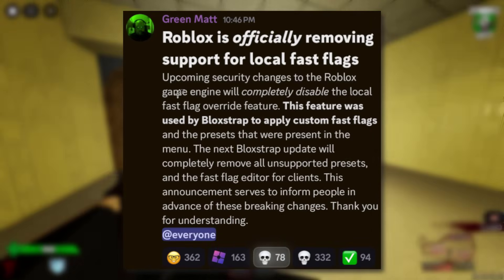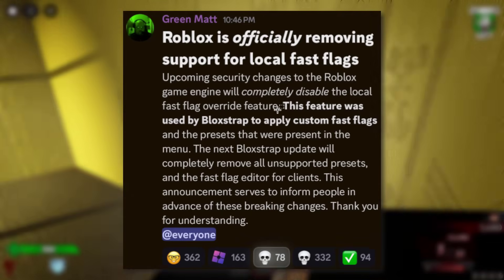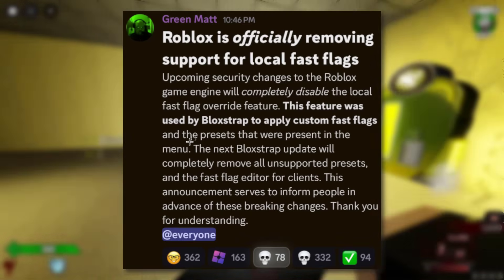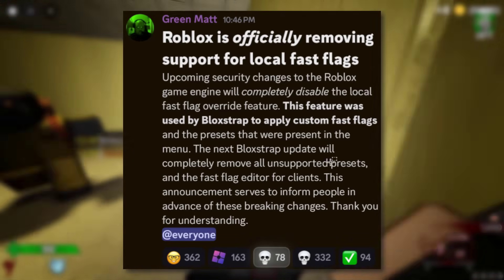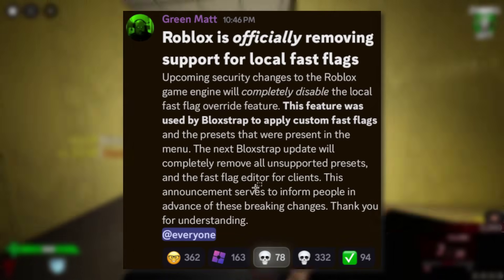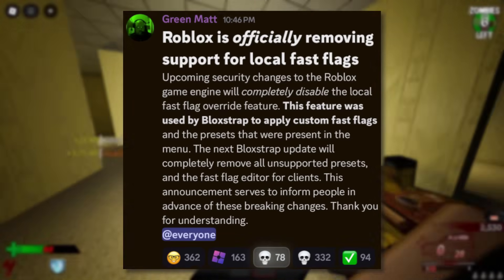Matt says upcoming security changes to the Roblox game engine will completely disable the local fast flags override feature. This feature was used by Blockstrap to apply custom fast flags and the presets that will be present in the menu. The next Blockstrap update will completely remove all unsupported presets and the fast flag editor for clients. This announcement serves to inform people in advance for these breaking changes. Thank you for understanding.